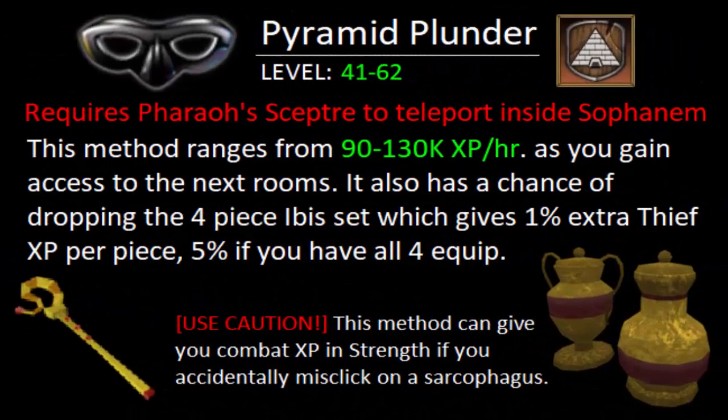For levels 41 through 62 Thieving, you are going to want to do Pyramid Plunder. This requires the Pharaoh's Scepter to teleport inside Sophanem. Pyramid Plunder is also a really good method because the Urns have a chance of dropping the 4 pieces of the Ibis set that give 1% extra Thieving XP per piece and 5% when all 4 are equipped. You also have the chance of receiving a Pharaoh's Scepter, and if you are extremely lucky, the Scepter of the Gods.